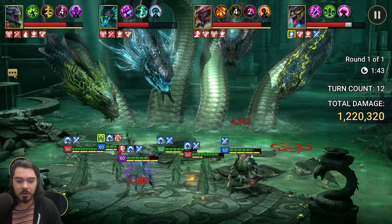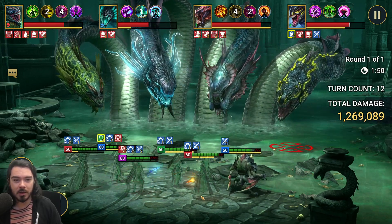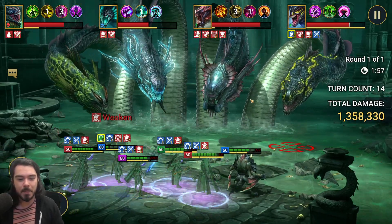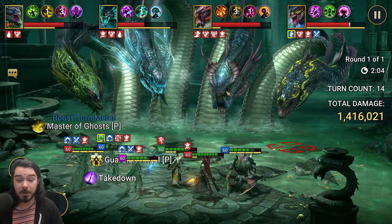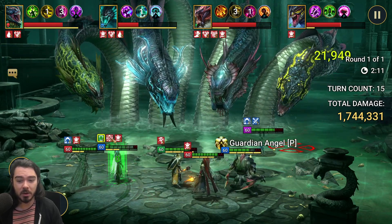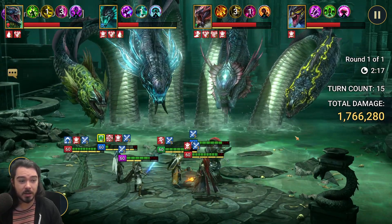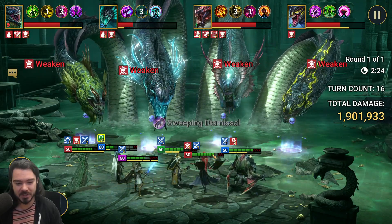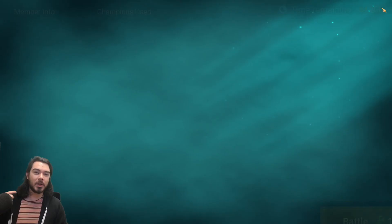One thing we struggle with is we obviously don't have Hex, so actually attacking the Head of Mischief reliably is hard. This team also has no HP burn, so you're going to really struggle against the poison head if it comes in - the poison head puts poison cloud on all the Hydras, which makes every hit against them a weak hit unless you have HP burn. You might need to rerun this team a few times just to make sure you don't run into that poison head. Here comes the AoE damage from Royal Guard - not too bad. And we get 2 million damage already after a couple of minutes.